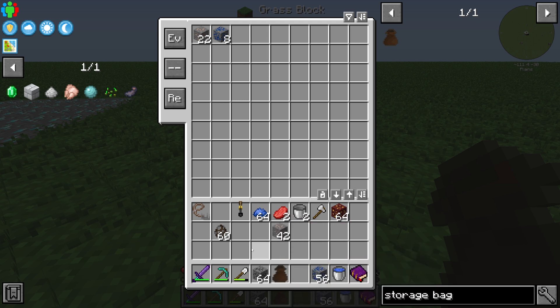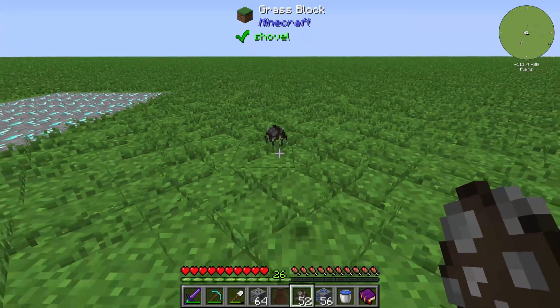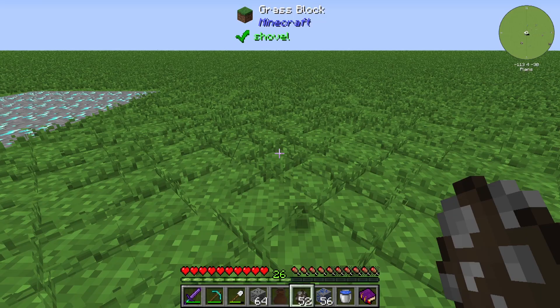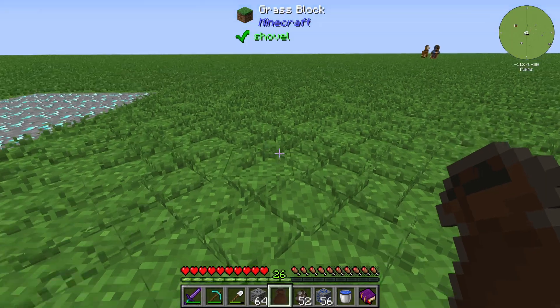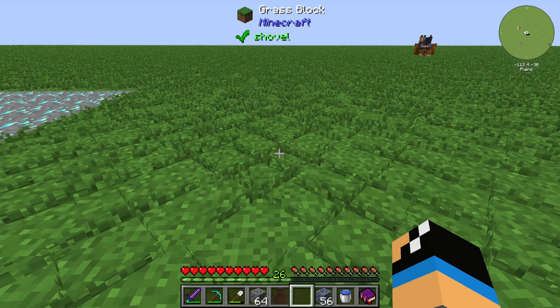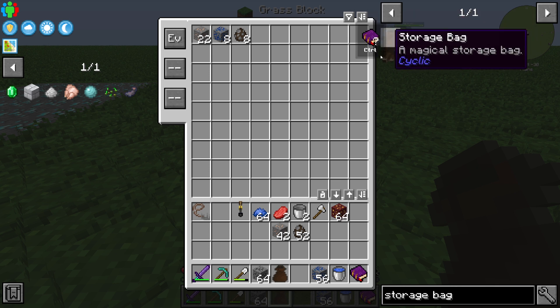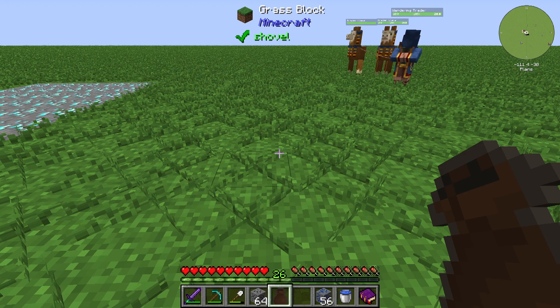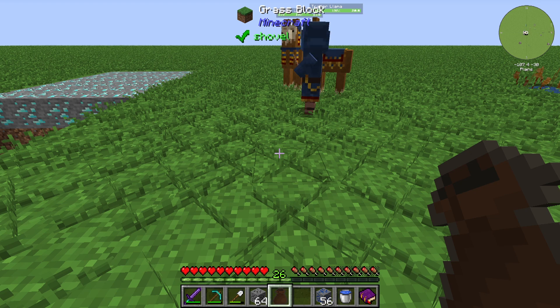If I use the everything mode with something like coke or something else, it should go back to our hotbar, but it doesn't work that well either. It's a bit confusing — sometimes it works, sometimes it doesn't. But in general, I think the storage pack is a very useful item. Thanks for watching and bye!